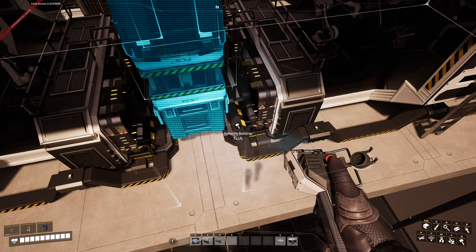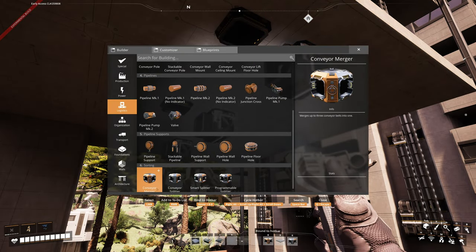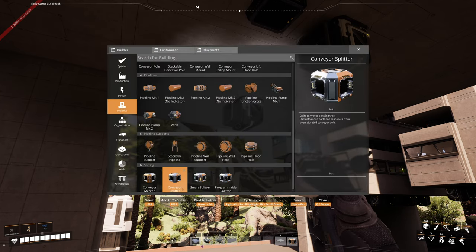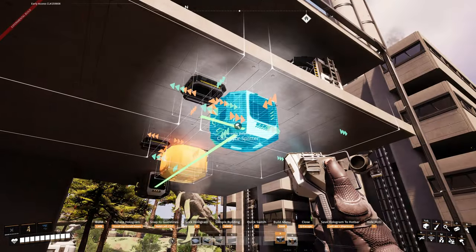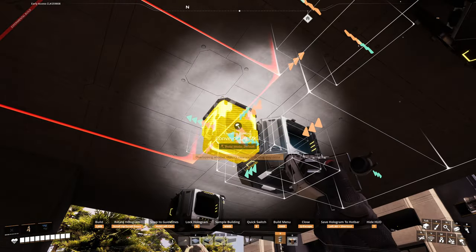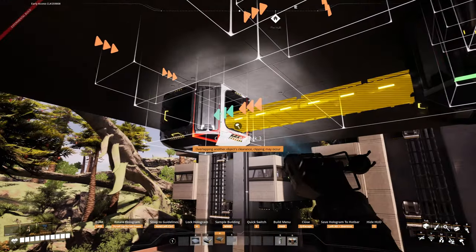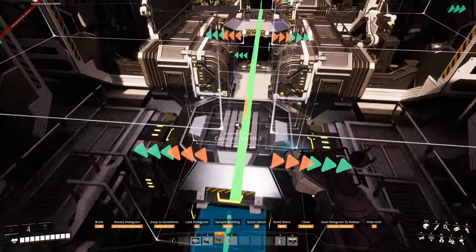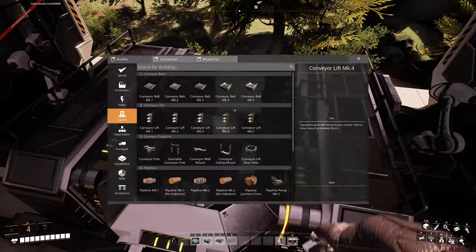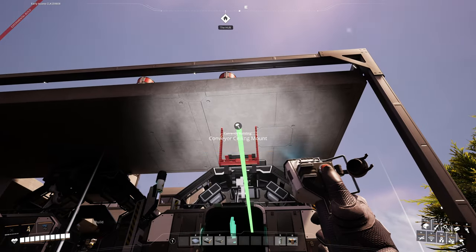Then you connect conveyor lifts to the assembler inputs. As the next step, you take those lifts on only one side under the assemblers and connect splitters directly to the lifts. Once that step is done, you connect the second line of lifts directly to the splitters. In this manner, you have lifts connected to splitters and splitters connected to lifts — everything is snapped. Now you can finish all the beltwork on the input manifold and continue with the assembler output. In some cases you cannot use an output manifold down below, so this time I opted for the ceiling manifold.